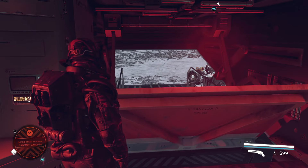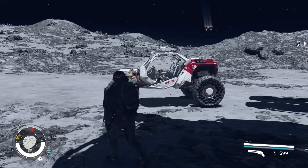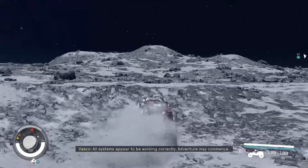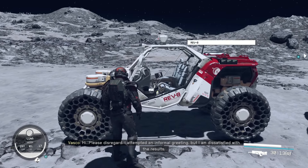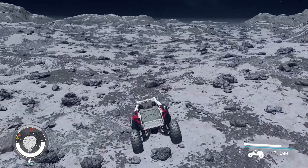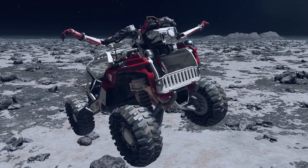Once you have the Rev-8 selected in the ship of your choice, it will automatically deploy right outside of your ship wherever you land — and yes, this includes all landing zones in all major cities on every planet and moon. To start using the Rev-8, exit your ship, go up to the driver's side on the left, and interact with it. Your character and companion will enter together. All humanoid companions sit in the passenger seat to your right, and even Vasco and other robot-like companions will hop in the back. It's quite awesome hearing what companions have to say while driving, and watching them interact with the vehicle's movements.